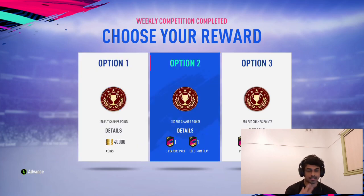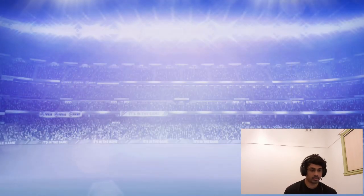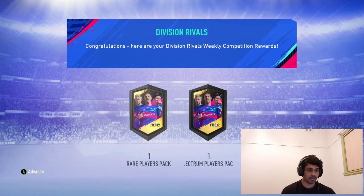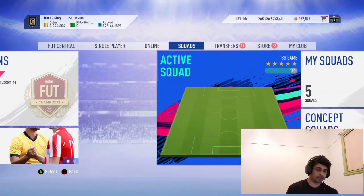Let's take my Division Rivalry rewards. I'm not going to open the packs like I said — I will be taking the tradable option again, saving up for the season. That is my FUT Champions Gold 3 red player picks. I finished Rank 3 in Division 2 — didn't play much for the higher ones.